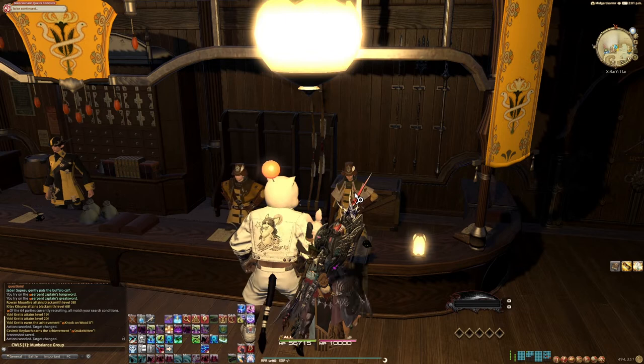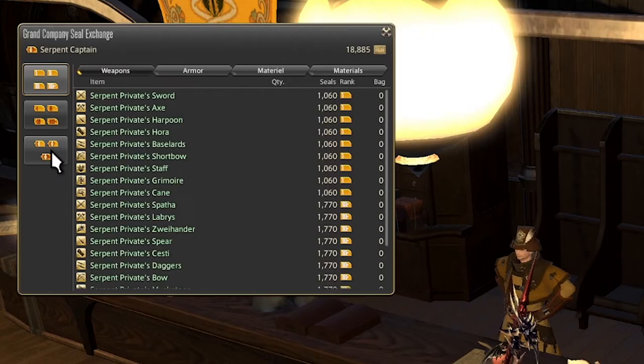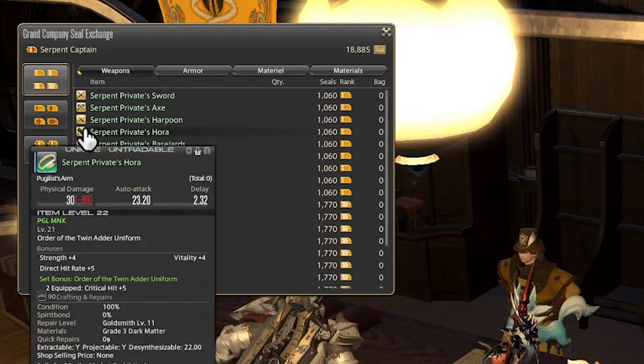The Serpent Quartermaster is where you can buy most things with these seals, and generally this NPC can be a whole heck overwhelming because you have many different pages based on the ranks in the grand company, as well as different tabs for weapons, armor, material, and materials, which are two different tabs. But generally the first two tabs — the weapons and armor — are pretty self-explanatory.